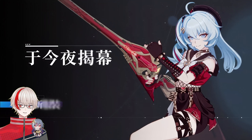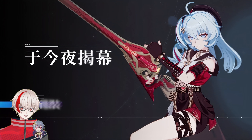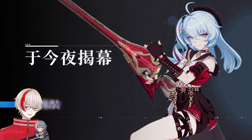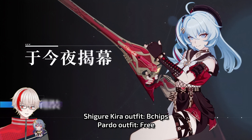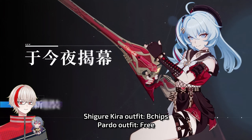Hello everyone. If you haven't heard yet, beta is closed beta now, so no more gameplay exposure by me. This time they are showcasing the two new outfits in 7.2 — Shigure Kira and Pardo Felis. Shigure Kira is confirmed to be B-chips and Pardo is free, probably from events. So let's watch it together.